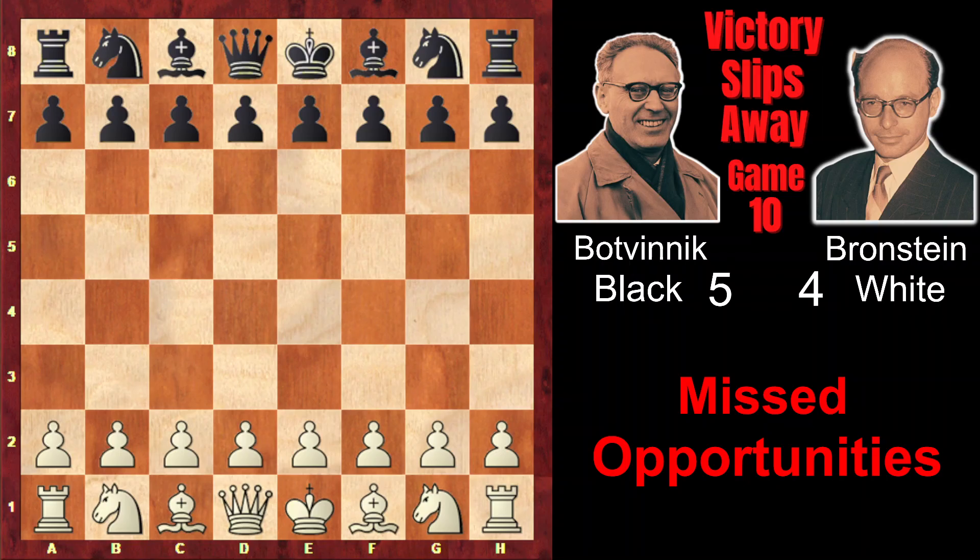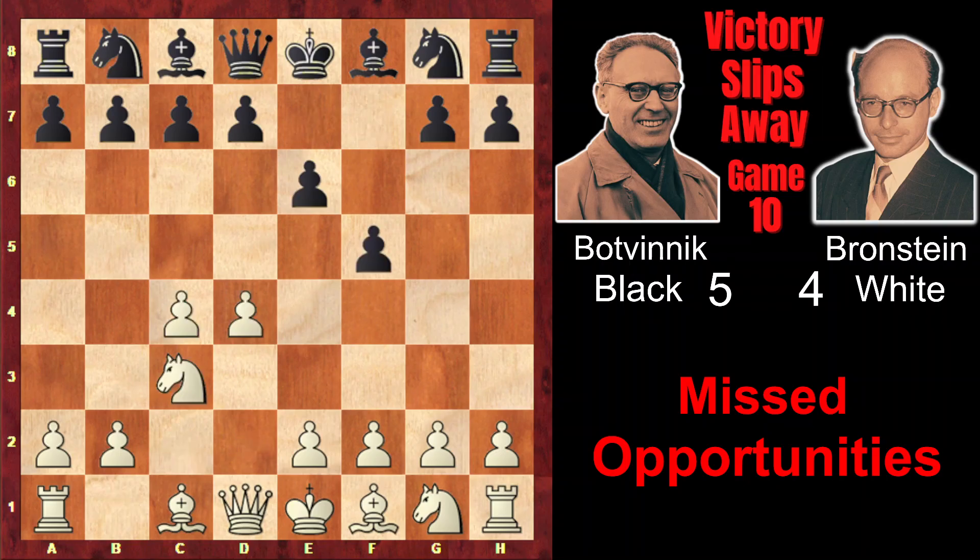Brandstein started with d4 and Botvinnik one more time played the Dutch Defense: c4, f5, Nc3, Bb4, immediately pinning the knight. So this is a kind of combination of the Dutch Defense and Nimzo-Indian Defense.